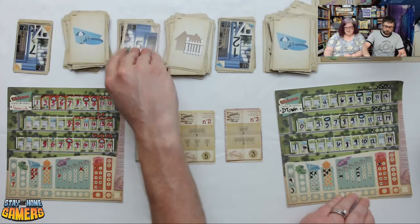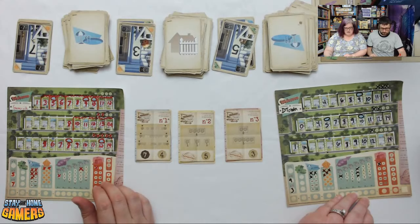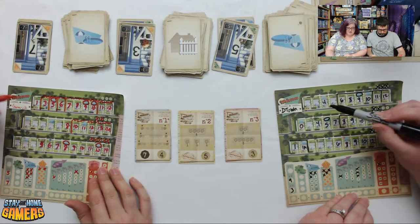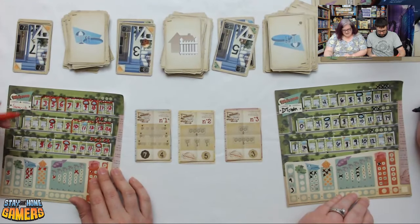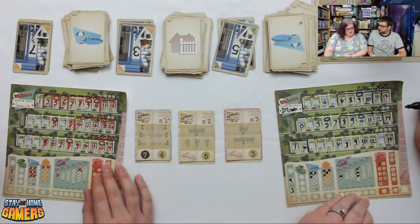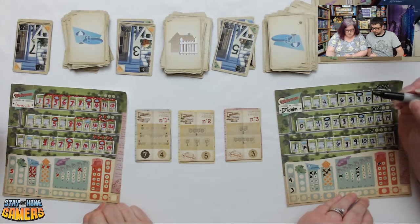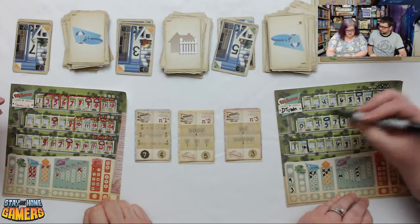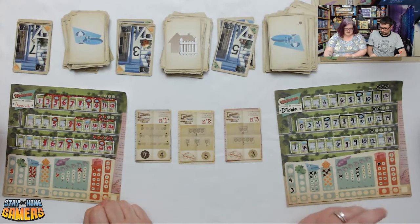Next flip: 7 pool, 3 fence, 5 pool. Darcy notes she could have waited to put a 5 on that pool spot. Brian takes 3 on any of his remaining streets but skips the fence since he doesn't need it.